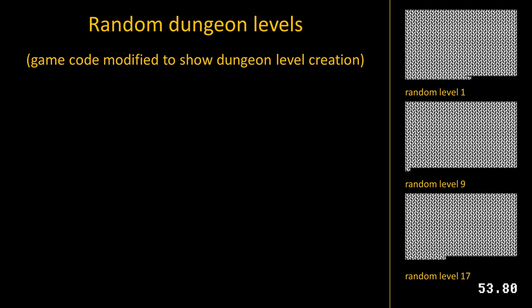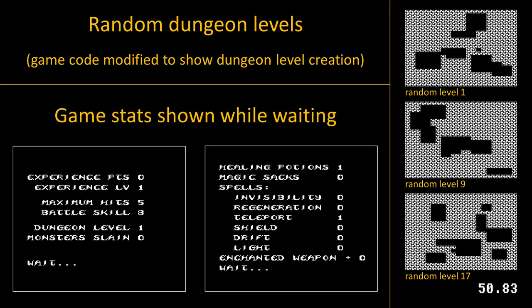Dungeons are randomly generated every time the player moves to a different floor. The game displays a player's stats and inventory during the 20 to 40 second wait time.